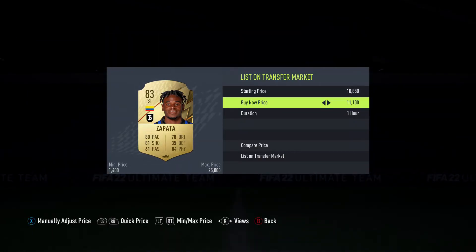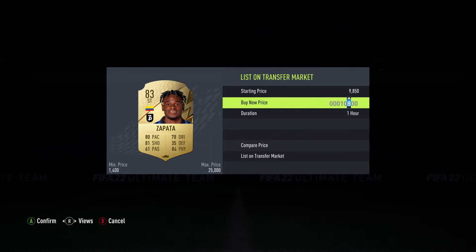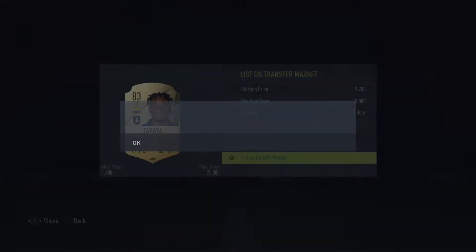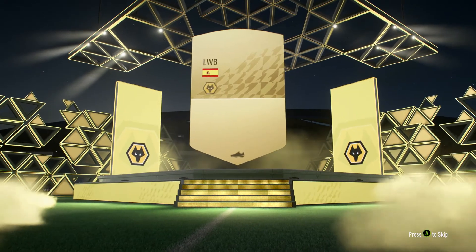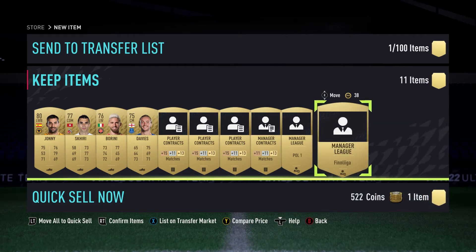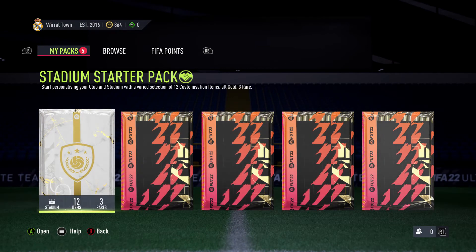Listed Zapata - if he doesn't sell, he doesn't sell. Quick selling the rest for 265 coins total from those. Moving on to the next gold pack - these packs toward the end are a little more juiced. Johnni is going to be a very good card because he's high-rated and non-rare, which makes him more scarce. That logo item is worth 400 quick sell - already at 599 coins, the quick sell values are insane.